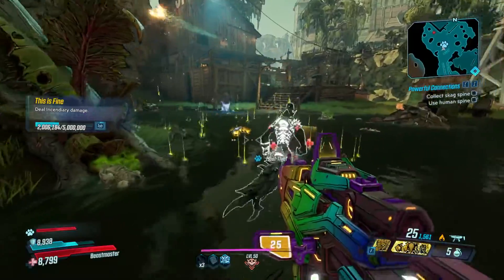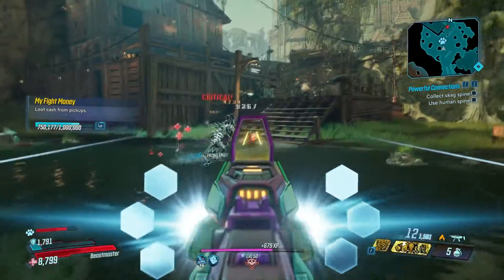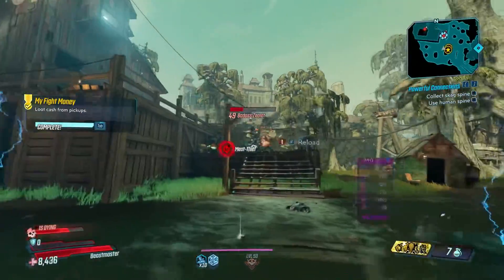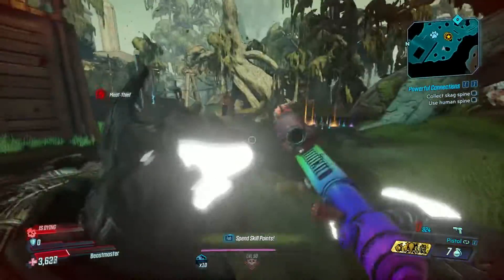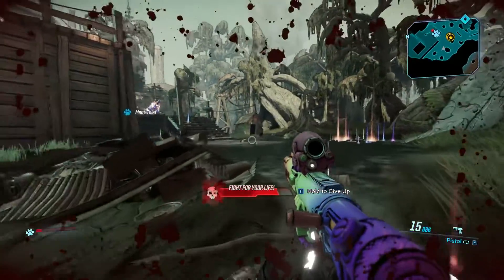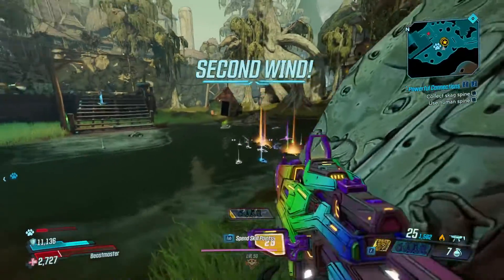There we go. So we'll drop a load of cash — that was a fat ton of cash. So if you open the bag — there we go. Got three legendaries from that.